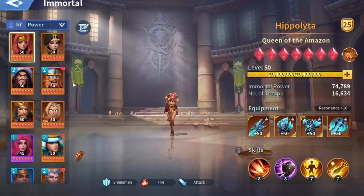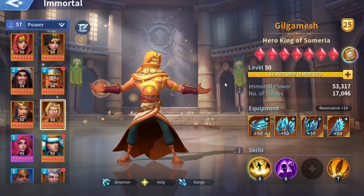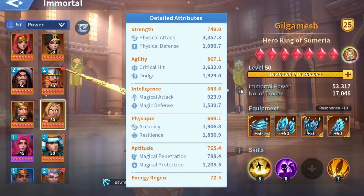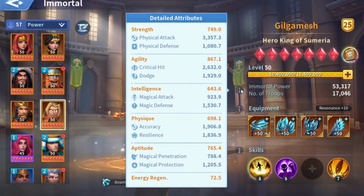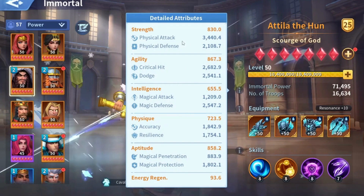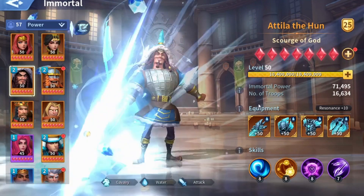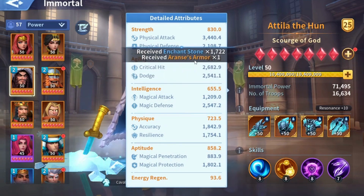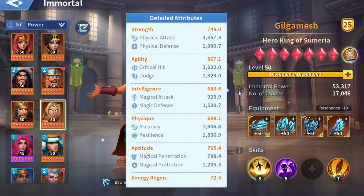Starting with ranged immortal stats — they are pretty much like attack immortals. They have a very high physical attack and a low magical attack. They have a decent physical defense and a high magical defense, though it's not as high as attack immortals. They are like smaller versions, but the stat ratios are pretty much the same.